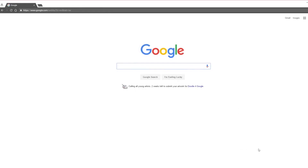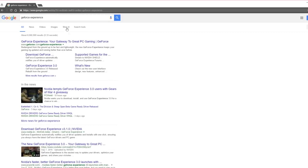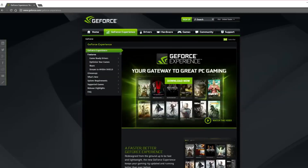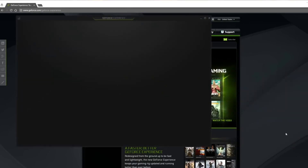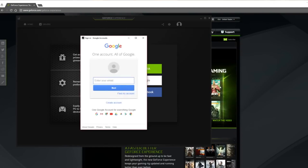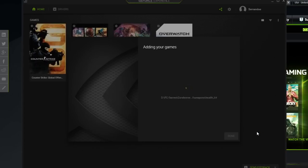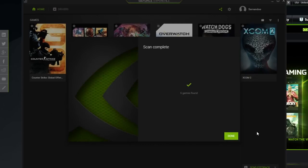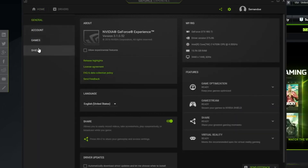First things first, we need to download a program from NVIDIA called GeForce Experience. I'll have a link in the description. Once you get to the page, just click Download Now — it only took me a couple of minutes. After the loading screen, you'll need to make an account to continue. You can use an NVIDIA account or log in with Google or Facebook — whatever is easiest. Once you're signed in, keep clicking Continue, and NVIDIA will add all the games on your PC into its library. Once that's done, go to the Settings tab, click the little cog icon, and on the fourth tab it should say Shield.